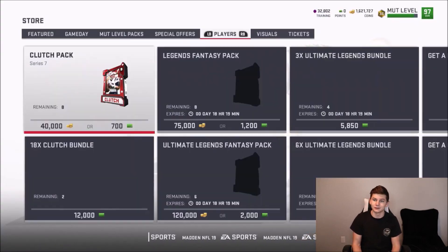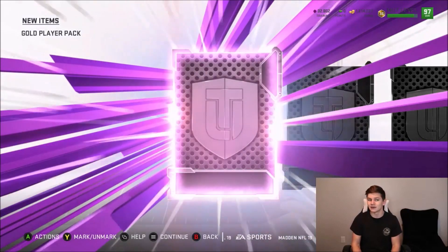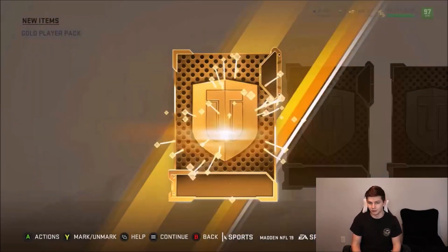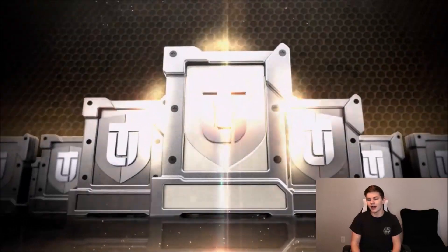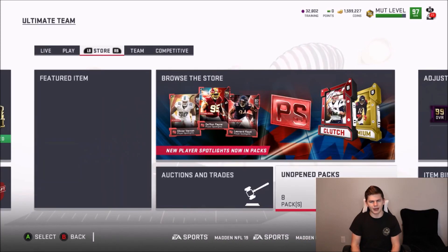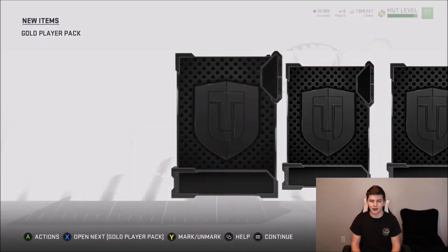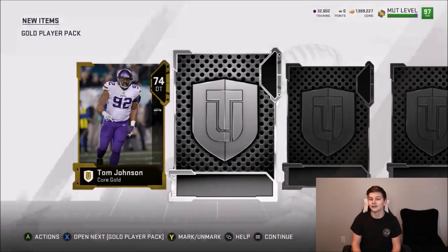Hopefully next episode we can work on Tyo more — we got two touchdowns but I want at least three to follow the rules. From the gold packs: Brett Olsen, 81 overall Daniel Sorenson. Buying two more single gold player packs, then the eight from the bundles: 81 and 85 overall Tony G, 87 overall Steve Atwater. I'm thinking about training — last episode we got Willie Roaf at 99 overall with training. We pull 84 overall Billy Price, 84 overall Eddie George, and 75 overall Shaq Lawson.